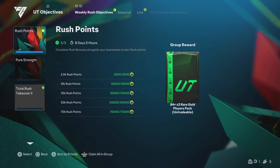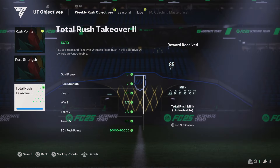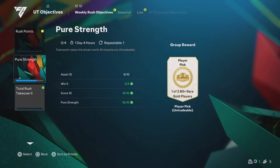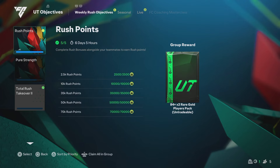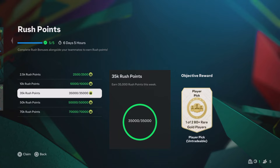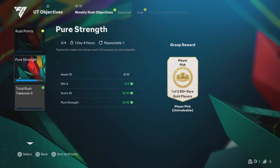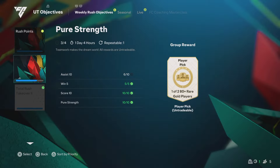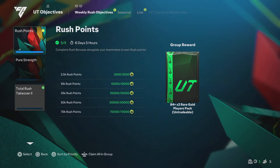We do have the Rush Points objective back in FC25 right now, and I've gone ahead and completed it. We managed to do it really quickly because we do have the Pure Strength event right now — it gives double XP, and you can get like 20,000 Rush Points within one game. So it's real easy to get this right now. I would definitely suggest getting it done.